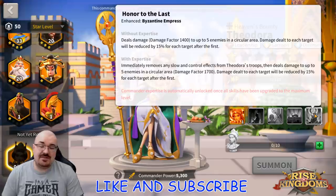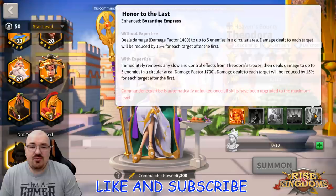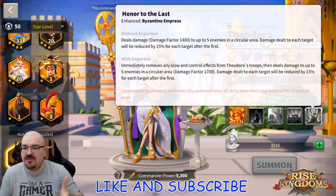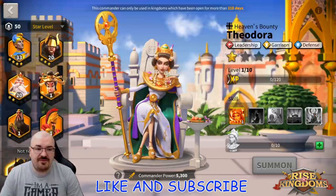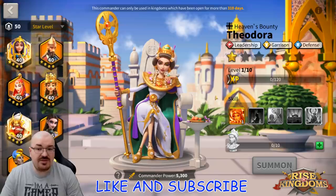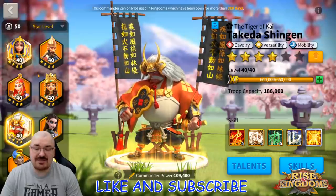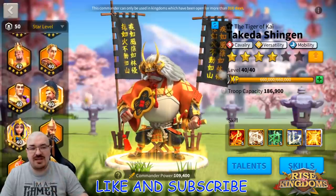Then here is the cherry on top: her expertise immediately removes any slow and control effects from Theodora's troops. When you think about control effects you might just think about march speed reduction, but as I mentioned in the review, this will be very interesting if it removes skills like Fears of the Fire from Takeda — and it does.